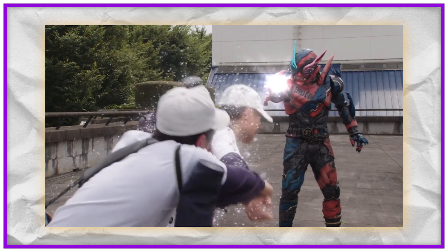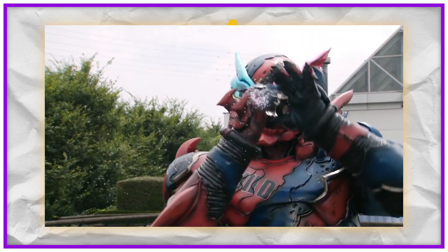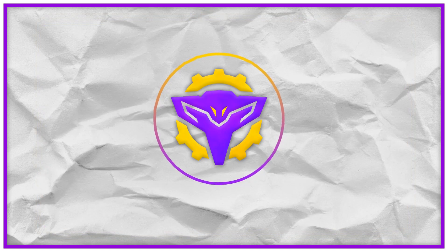And since that would kill me in the comment section if I didn't mention it — Another Build can absorb people into two empty full bottles, creating a full bottle using them as an essence. And that's it!